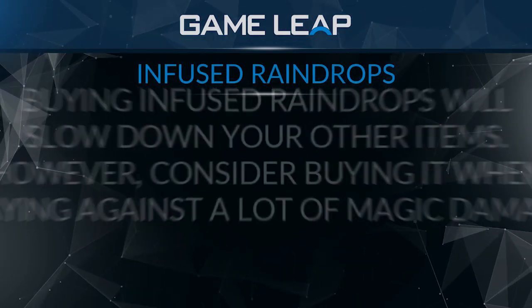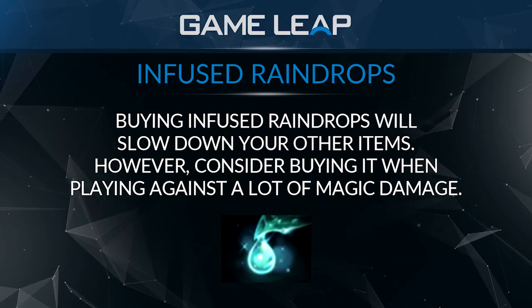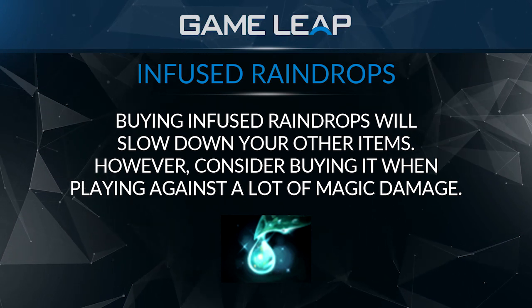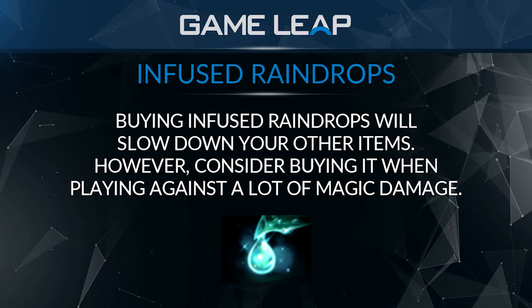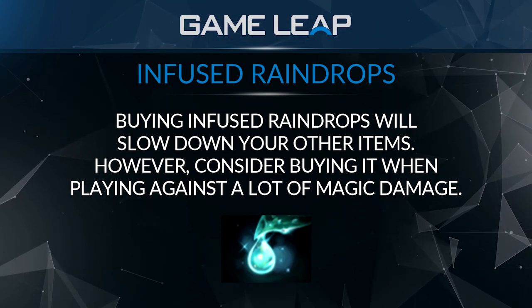Raindrops isn't as good — it's pretty expensive for what it does, though you can always play around magic-heavy stuff and the consistent mana regen is nice. So you can always pick up a Raindrop if you want; it's not a bad item. It's just 225 gold and it's a consumable, so it does slow down your other items compared to what it gives you. Most of the time I'd skip Raindrops, but if you're against a magic-heavy lineup, you can pick it up.